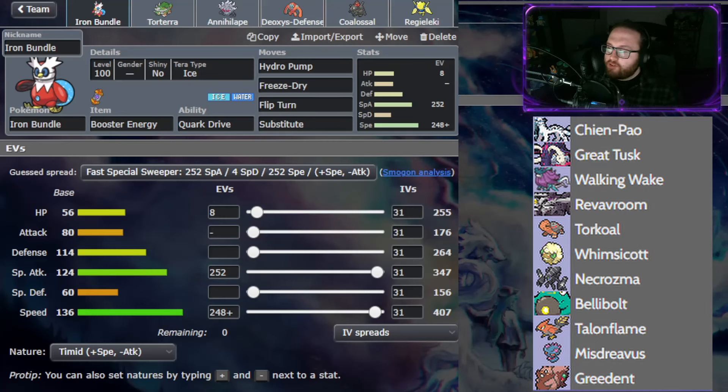The first Pokemon I'm bringing this week is Iron Bundle. It is faster than my opponent's entire team, even the Chenpao. I do have to watch out for a speed-boosting Walking Wake or something like that. We do have the Booster Energy so we can get a speed boost and be faster if something is Choice Scarf or with a speed boost in the Sun from Torkoal. The moveset is Hydro Pump, Freeze-Dry, Flip Turn, Substitute. I didn't have Ice Beam this week because Freeze-Dry does enough to Great Tusk, and I wanted Substitute to block potential Sucker Punches from Chenpao.